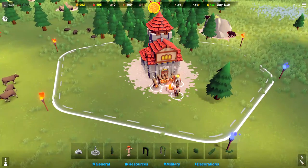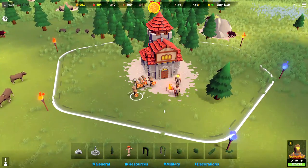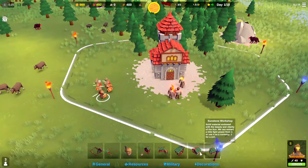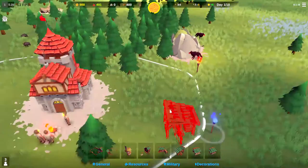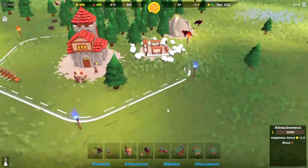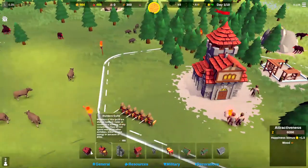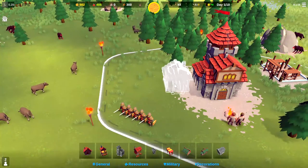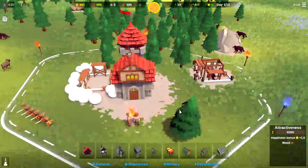We've got our five swordsmen right there. Let's get ourselves a lumber mill going here — and a stone quarry. We'll tuck the lumber mill right back there, and then we'll also go ahead and start building a house so we can get more population.